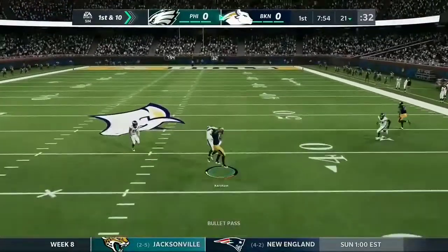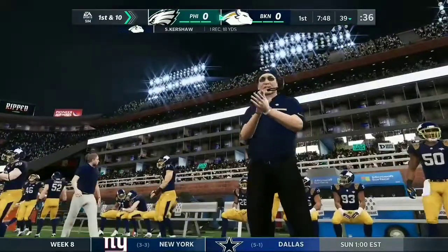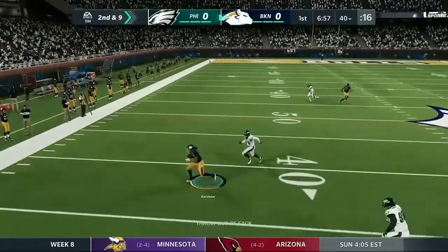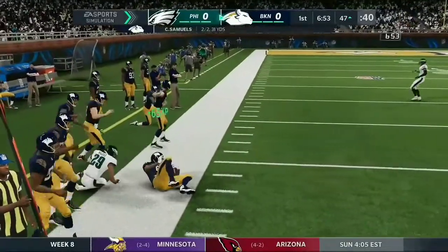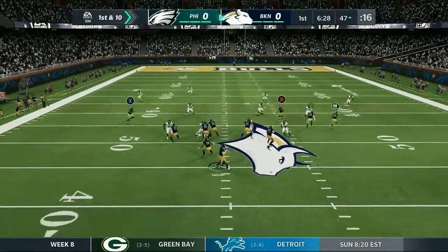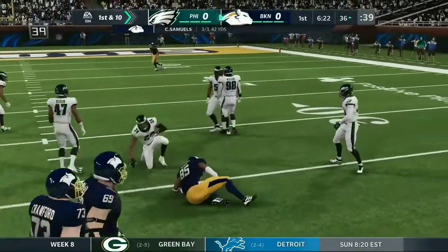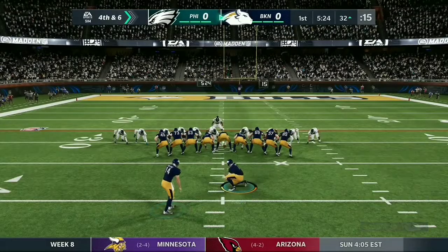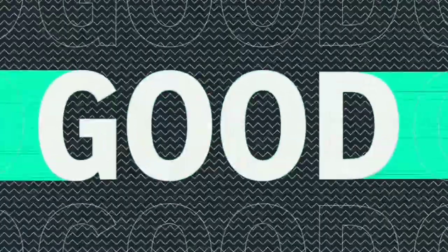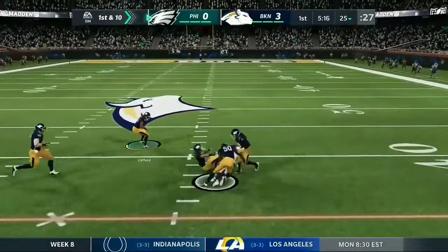Thursday primetime game and Kershaw is open — what a pulldown, fighting for that contested catch! Kershaw gets another first down and is really making plays. I'm glad I didn't trade him for Jonathan Jones. Bingham is open, and David Njoku — the new tight end — is wide open for another first down. We're moving the ball really well. We take the field goal, go up three to nothing on the opening drive, and I'm okay with that.